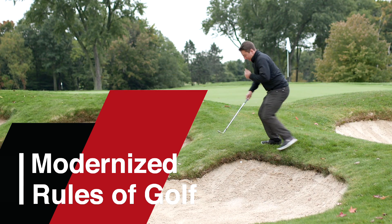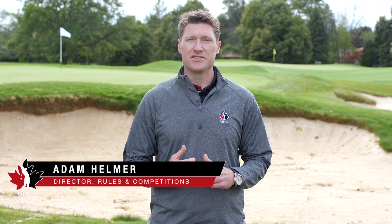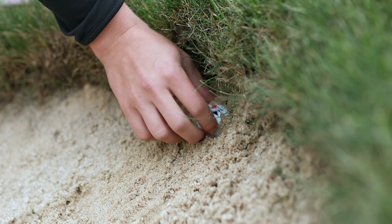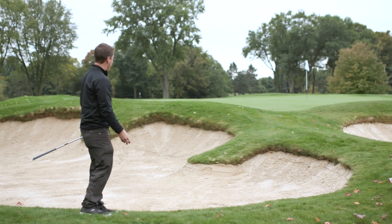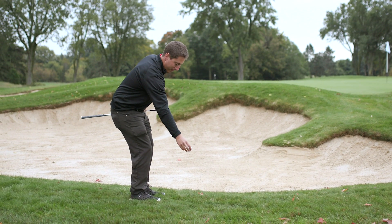When you decide your ball in a bunker is unplayable, under the modernized rules you have an extra option that lets you drop back on the line outside the bunker for a total penalty of two strokes. Imagine a straight line running from the hole through where your unplayable ball is. Identify a spot on that line as far behind the bunker as you like. Measure or estimate a one club length wide relief area on either side of and behind that spot, then drop a ball in that area. Your drop ball must first land in and be played from the relief area.